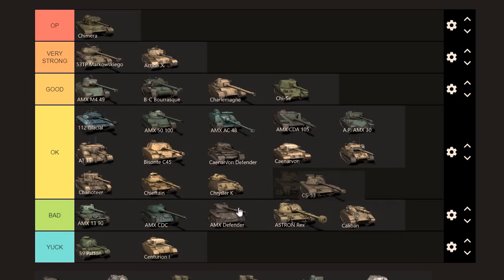CS53 — I see it does better than the bad tanks, but not by much. It just scrapes into OK. I think it's a pretty good tank — I'd put it in good — but for the average player, sorry, just OK. Seems to do slightly better than the tanks below it, even though they're roughly the same level.